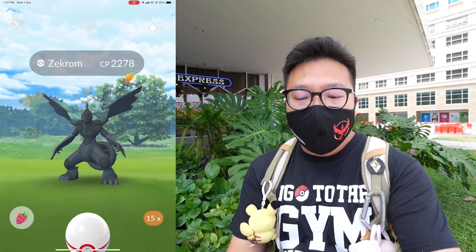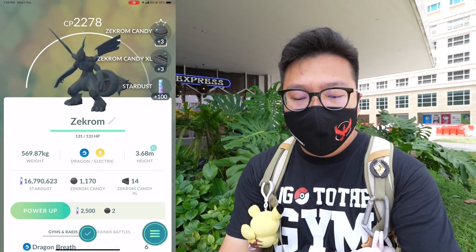Both Zekrom and Reshiram have the same CP for a hundo — 2307 or 2884. Let me catch this Zekrom. It's not a shiny, but we're going to excellent throw it. We caught the Zekrom on the second ball. We got three Candy XL and 14 in total.